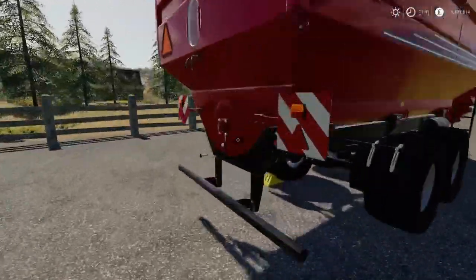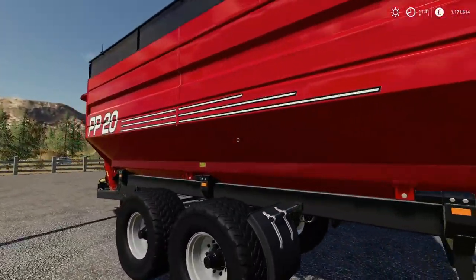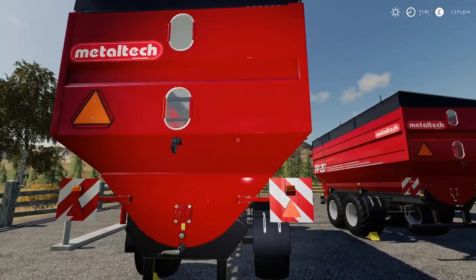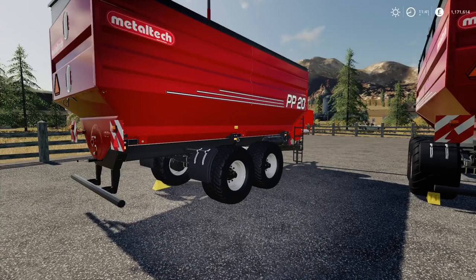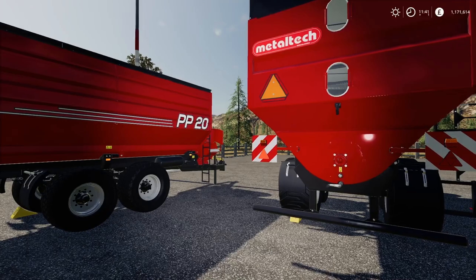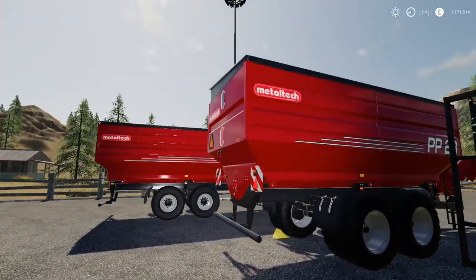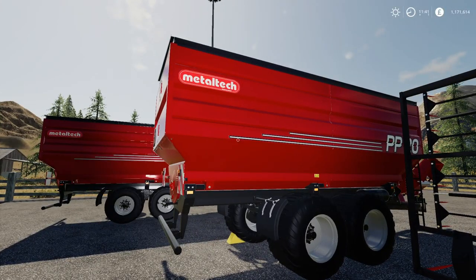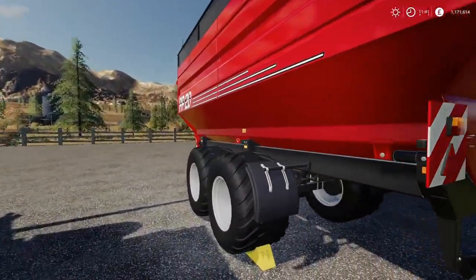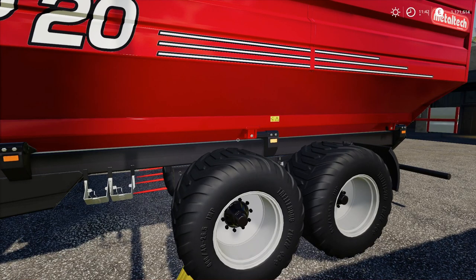We go over to the Metal Tech PP20 auger wagon — this is a nice bit of kit. It comes in a nice bright red and will cost you 51,000 pounds to buy, with 2,601 pounds on your initial leasing cost. It holds 28,000 liters and you need 200 horsepower to run it.